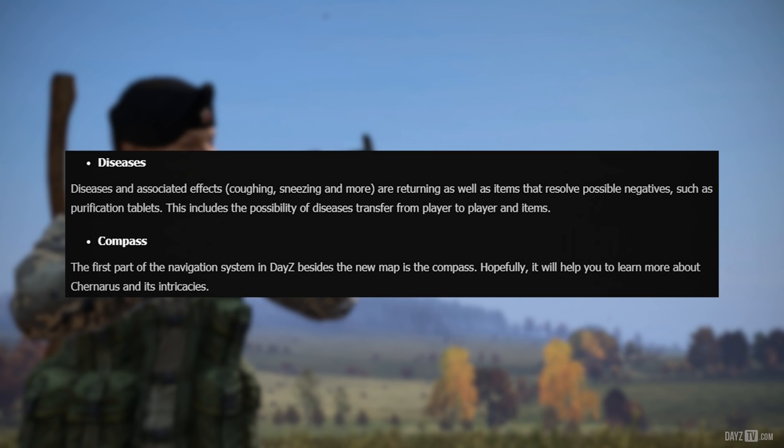Diseases and associated effects — coughing, sneezing and more are returning, as well as items that resolve possible negatives such as purification tablets. This includes the possibility of diseases transferring from player to player and items. Oh my god, stay away from me.